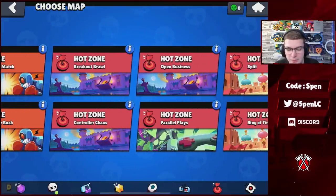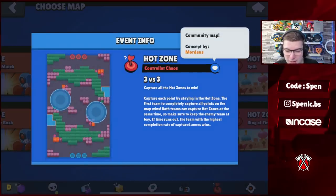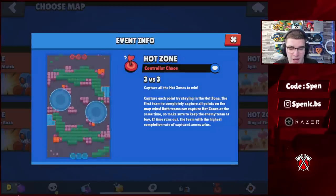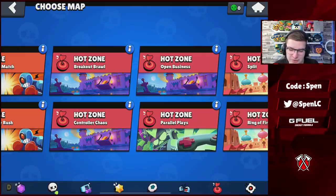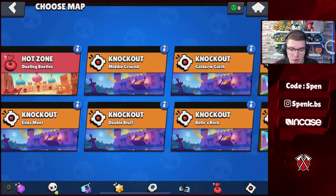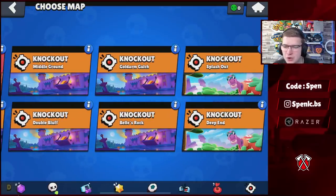Moving on to Hot Zone — three maps added: Breakout Brawl, Open Business, and Control Chaos. Interestingly, it looks like the same map creator, Modus, made all three of the new Hot Zone maps. They all look fairly interesting. The three maps removed were Time Warp, Iron Cables, and Sabotage Strip, which weren't really good at all. Knockout maps don't appear to be changing.